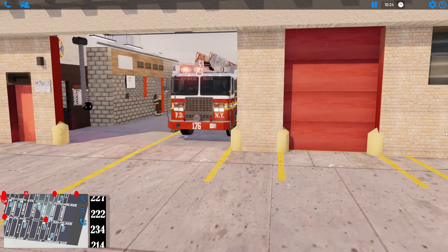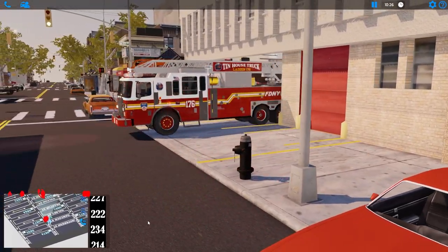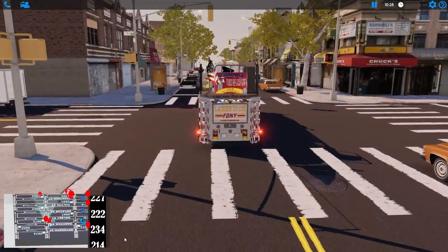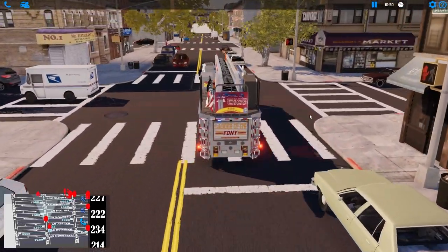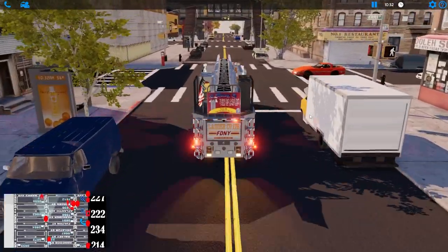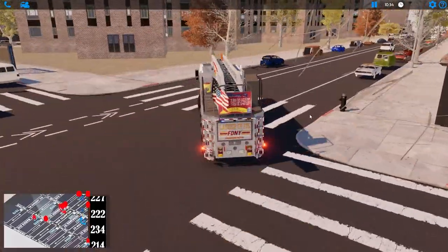All right, here we are loaded up on 176. Let's get everything going and get out of here. 222 just left ahead of us. We need to go right — yes we do. It's a nice looking truck, I really like this one. It's another one we don't use a whole lot on this map — it's more 111 and 123 typically. Let's go down here to Bergen Street.